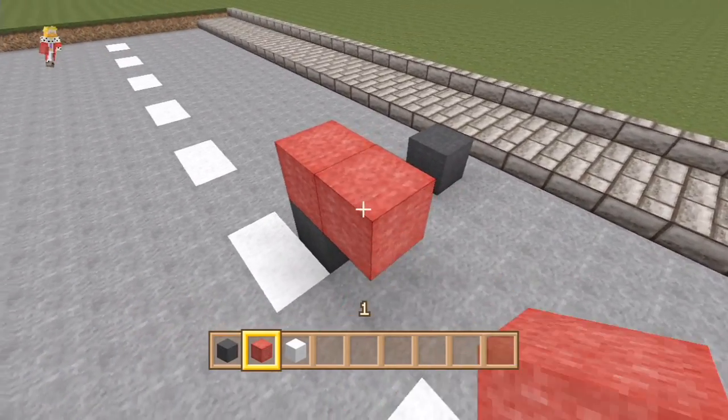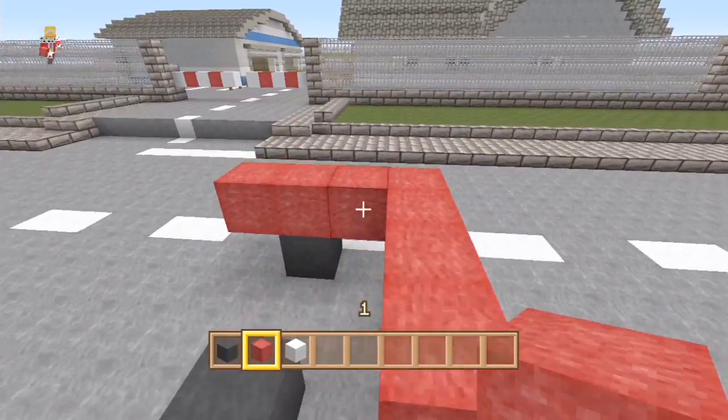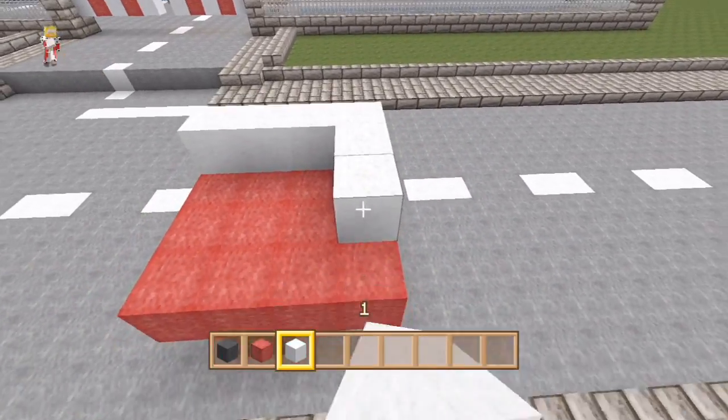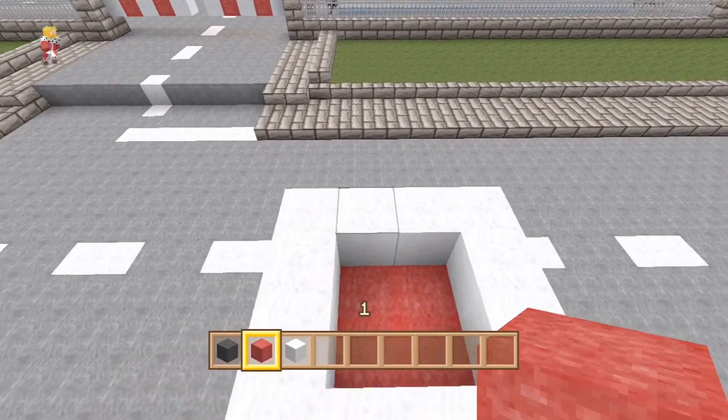The first thing you want to do is put down your front wheels, which are going to be four blocks apart with two blocks in the middle. Then we're going to do the cabin first — go one block in front and two blocks behind and make this into a 4x4 square. Then put down your white wool on top for the white and red design.